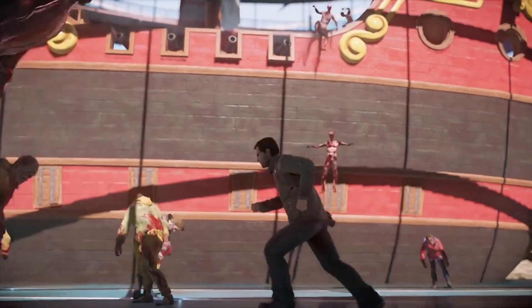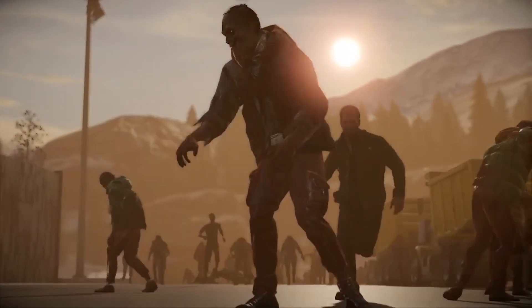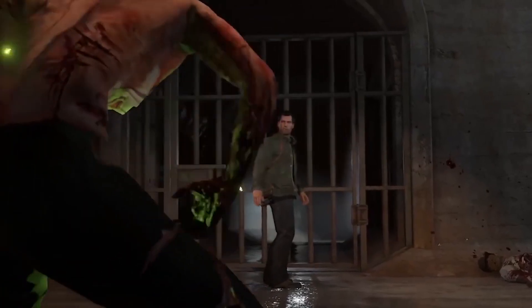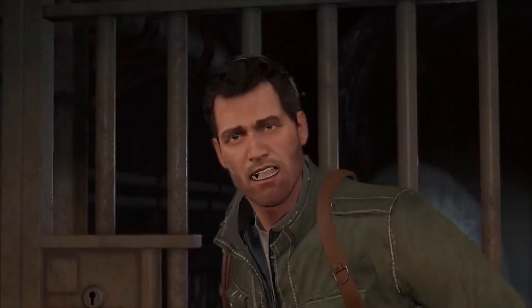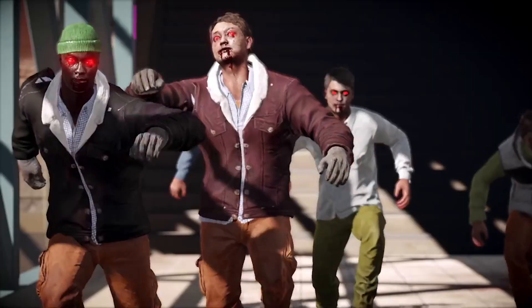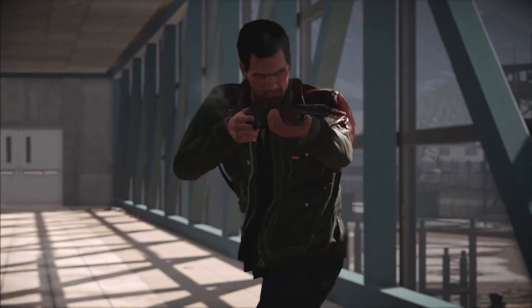On top of that, Capcom are introducing the EVO zombies. Although we don't know a massive amount about these zombies yet, we do know that they appear to be a more developed form of zombie with more intelligence. Apparently they will be able to dodge your attacks, run and hide when in danger, and use cover to sneak up on you and surprise attack you. These two new kinds of zombies are going to add a lot of variation to the game, forcing you to adapt your zombie killing technique on the fly.